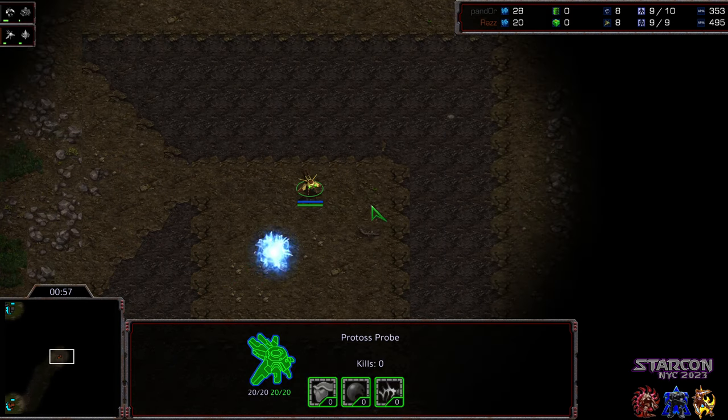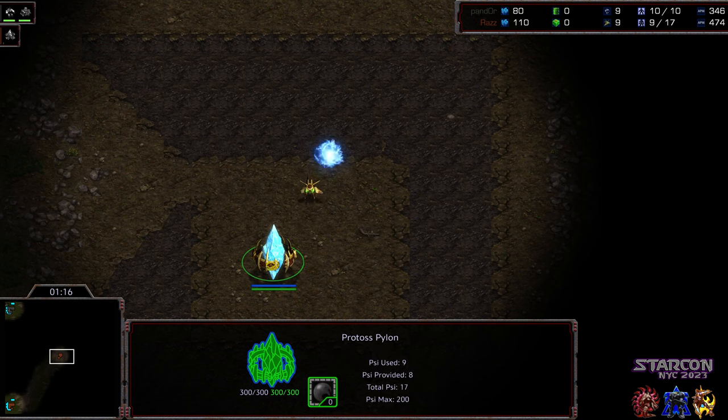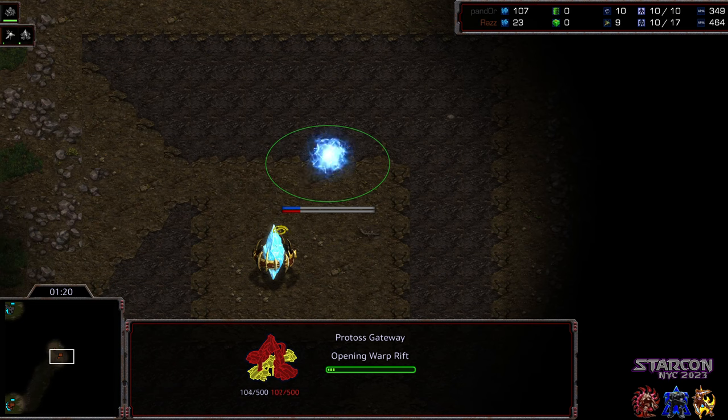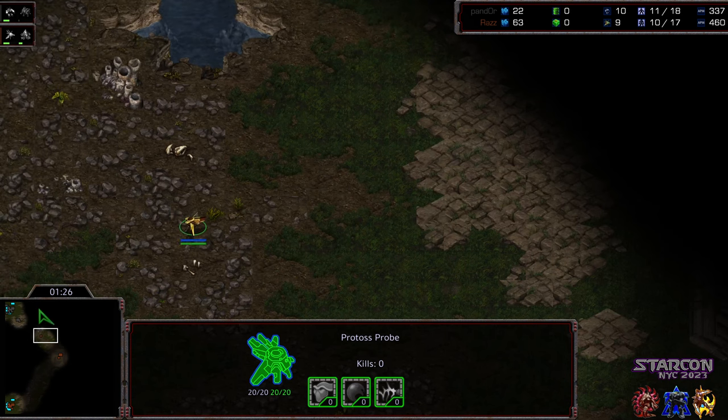I was going to say maybe to try to secure that gas steal to have a similar situation to game one, but we definitely are going to end up most likely with two gate. Not sure what happened with PvT but there was a period of time where one gate openers were a thing — proxy one gate where you could do some economic disruption and recover despite losing the gateway in the long term. Instead, Raz is just dropping a single gateway, so we might be seeing that.